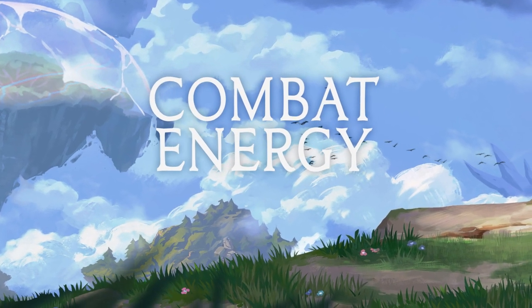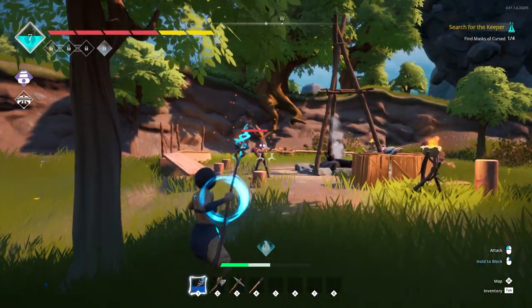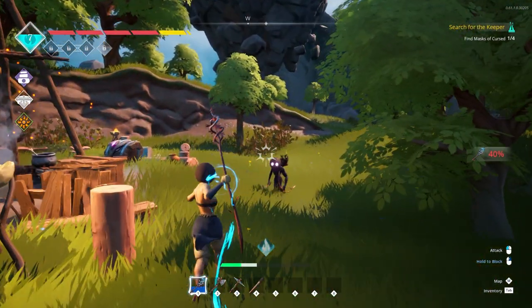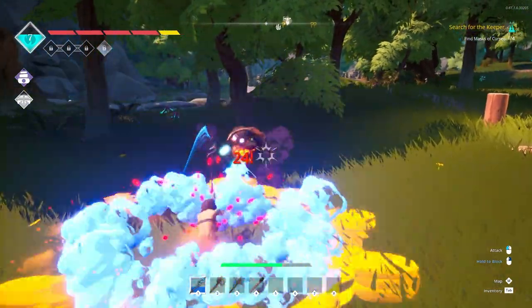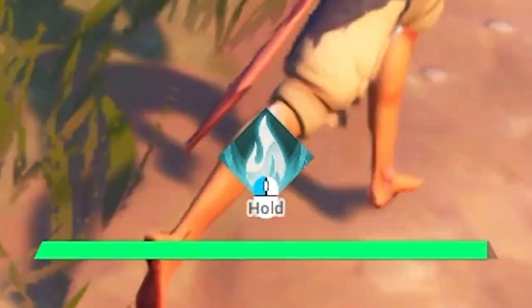Combat energy. Once you have this skill unlocked in your altar, while fighting in combat, this small diamond-shaped gauge will begin to fill up. Once it's completely full, you'll be able to expend the combat energy in a charged-up attack that varies from weapon to weapon. You can activate it by holding down your attack button briefly. You can momentarily store this combat energy at full, but if you wait too long to use it, the meter will begin to diminish and you'll have to charge it back up to use it again.